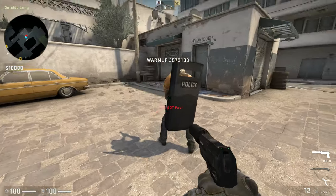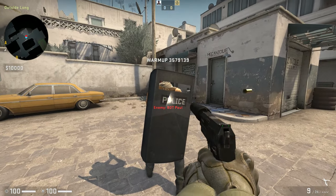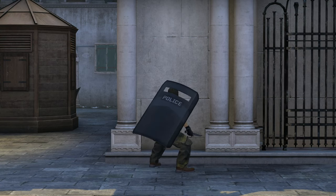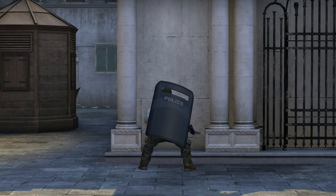When not in use, it sits on your back and protects you from any shots that hit it. Not even the orb can penetrate it. Be careful though - the bullets can still pass through the bit you see through, and your legs will always be exposed. Crouching makes things even worse, revealing a bit of your arse to anybody sneaking up behind you.